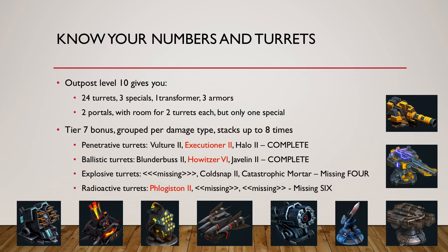First of all, you've got to know what you have. So if you have a base outpost level 10, you have 24 turrets. Each one of them can have three specials, one transformer, and three arms. Many of these specials will work to increase the damage, the reload, and chances of critical hit of your turrets. You also have two portals and each portal has room for two turrets each. But the problem is you then have no transformers, only one armor and one special — so the turrets you put in the portal will be less effective than the other turrets. There's also a power limitation in there.